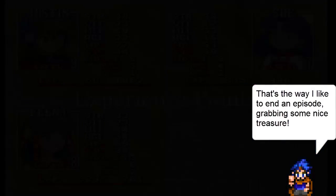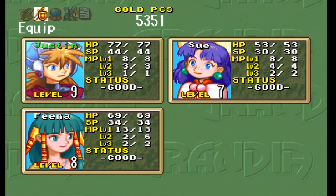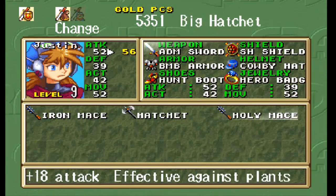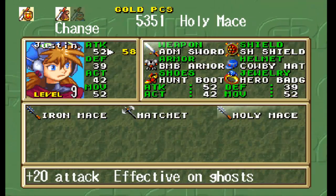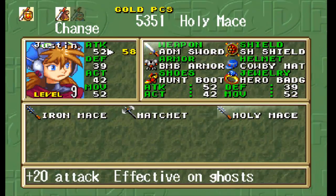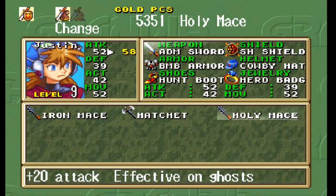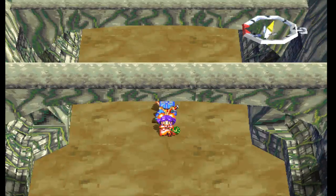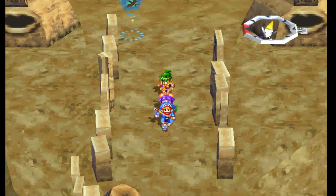That was easy to punch through. There's a magical item, all glowing and sparkly — a holy mace! No idea if that's a rare drop or how good it is, let's take a look. Pull up the menu — plus 20 and has an effect upon ghosts. It's not heavy like the iron mace either. Might be worth going back to the mace, but we're running out of time and this is the last episode for me at the wheel, so let's run back over to the save point.